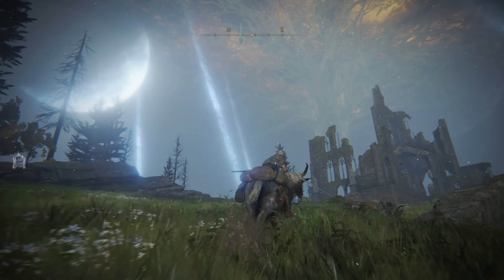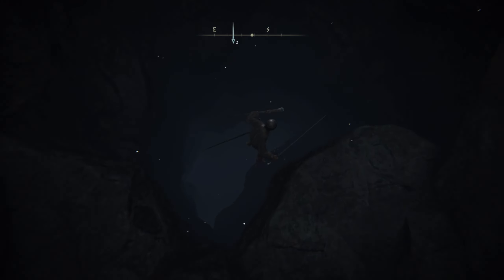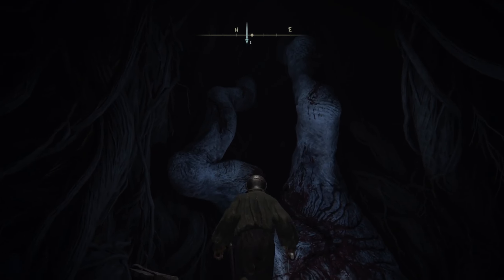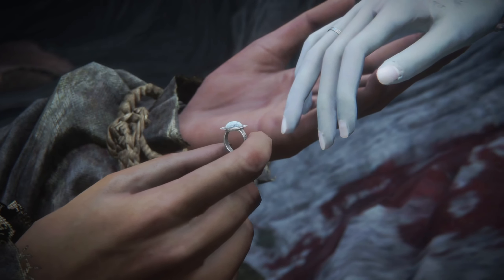Then we're gonna go up the teleporter and it's gonna take us to the Moonlight Altar. We're gonna run into the church and down this little pathway, which will take us to Ranni again — and you can see her two fingers have been slain. This happens because we gave her the Finger Slayer Blade. So then we just go up to her and put a ring on it.